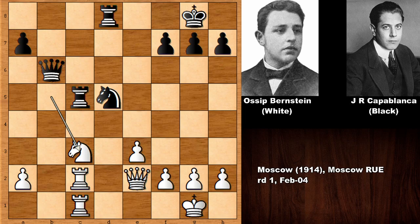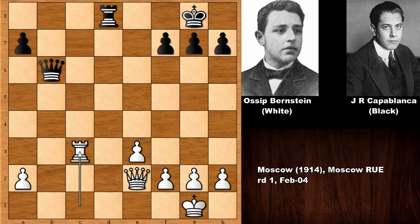Capablanca played rook to c5, pretending like he is losing a pawn. White happily captured the pawn - knight takes on c3, knight takes, rook takes on c3, rook takes, rook takes on c3. What is wrong with grabbing a pawn? Capablanca is a pawn down, but there is one slight downside for white. When Capablanca played rook to c6 he had already foreseen this - can you see what Capablanca has seen in this position?